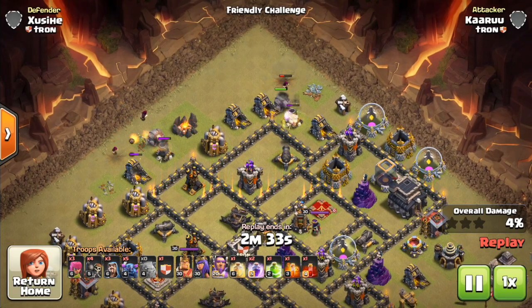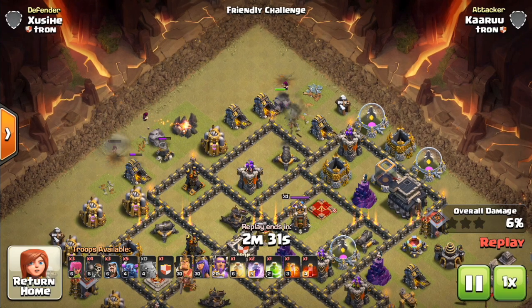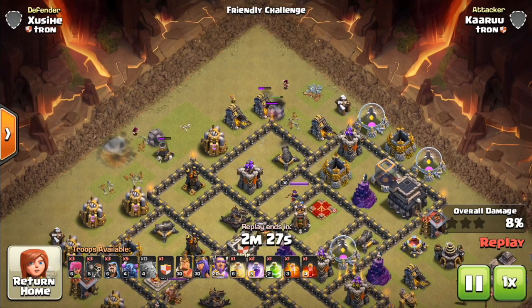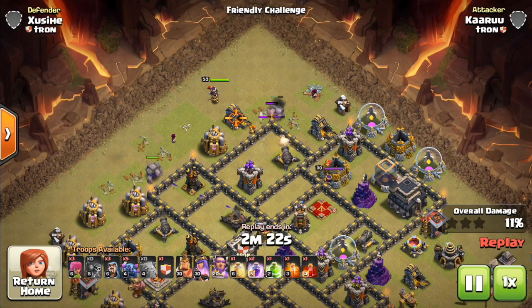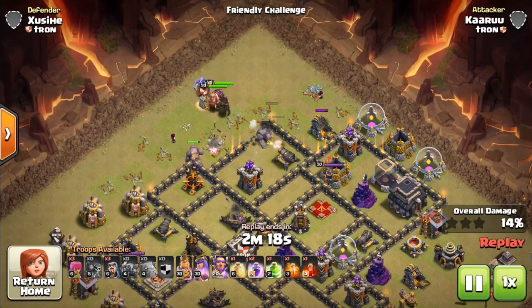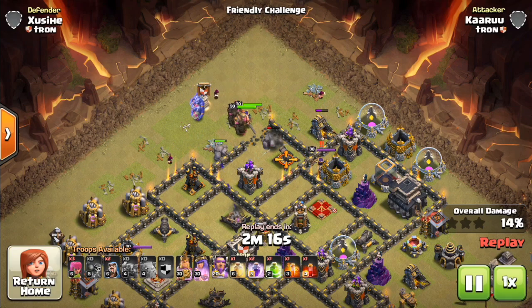As you guys know, the P.E.K.K.A. is getting some big changes. Basically, there are new levels at Town Hall 9, Town Hall 10, and Town Hall 11. They're dropping down to level 4 P.E.K.K.A. to Town Hall 9, bringing down the level 6 P.E.K.K.A. to Town Hall 10, and adding a new level 7 P.E.K.K.A. to Town Hall 11.